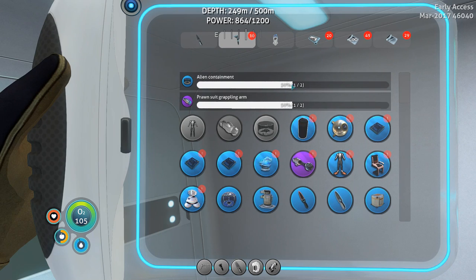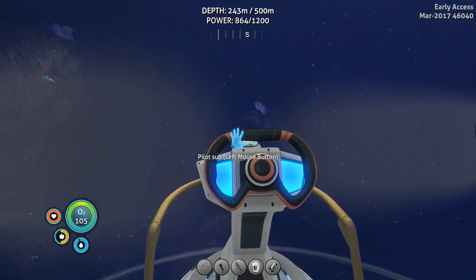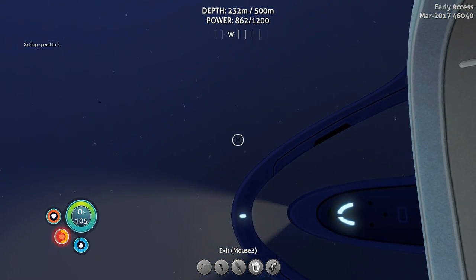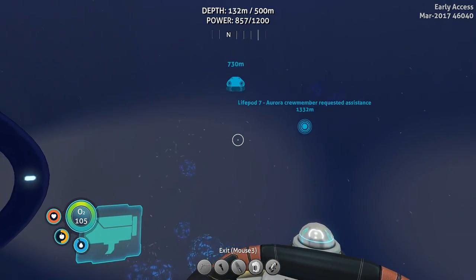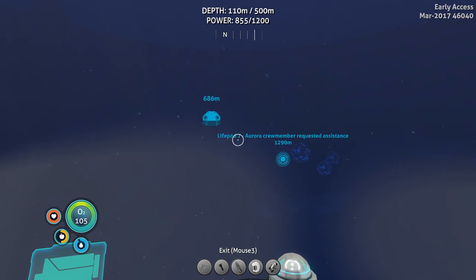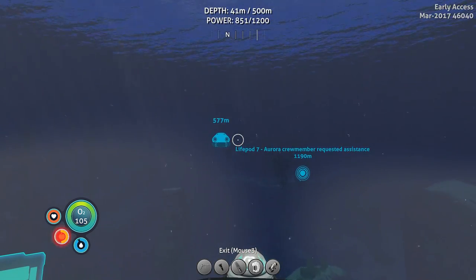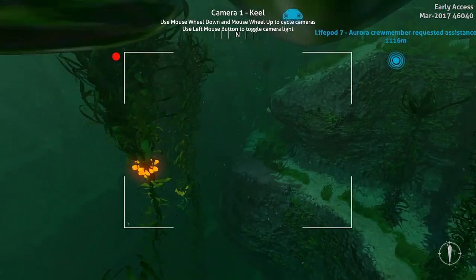Well, I lost the titanium and stuff, but at least I kept all the blueprints, which is what's important really anyway. That means I got the pressure compensator unlocked and the scanner room unlocked. All righty — you know what, that'll do me. Head back to my base. Oh, that fixed the water issue we were having — unintentionally, but it fixed it. The only part is I still haven't marked the entrance for the jellyshroom caves, even though it's going to be where my base is. I should really put a beacon on that.